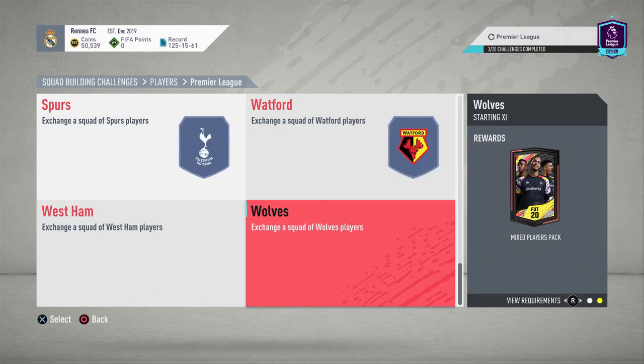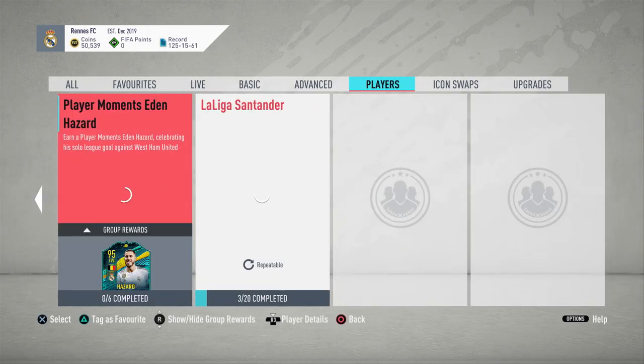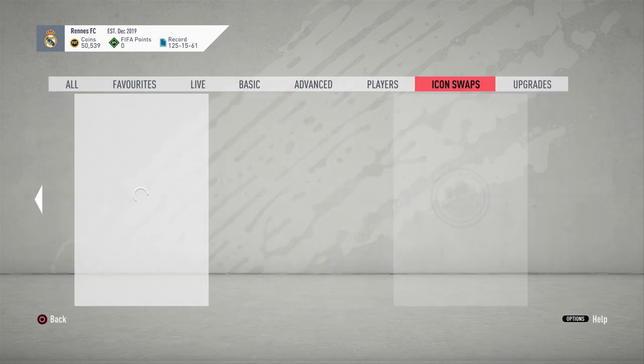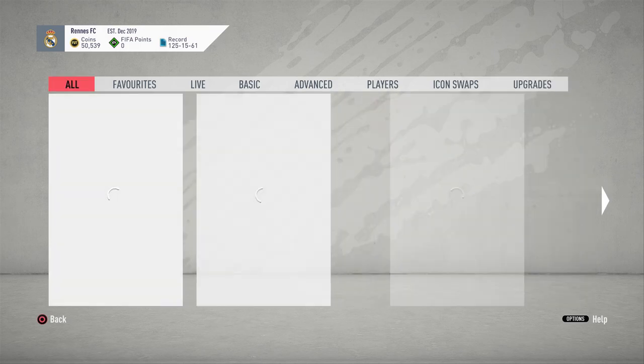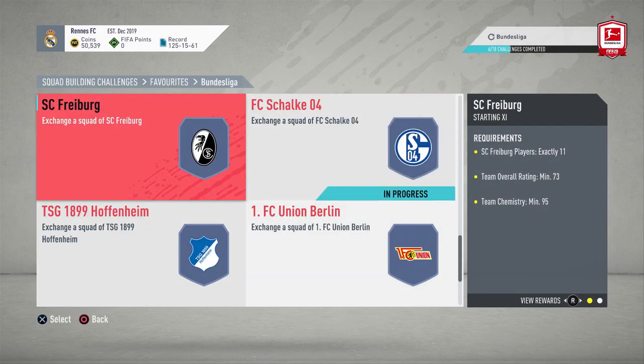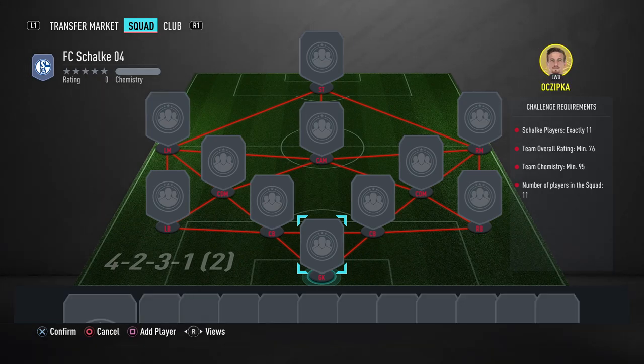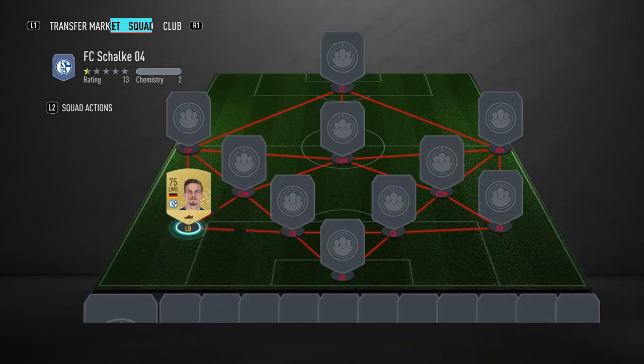The best way to make coins with this SBC trading method — it's not really trading in the traditional sense. You're not buying cards for less and selling them high. You're essentially doing packs that are very low in price, buying them for less than their actual value and selling them for more.